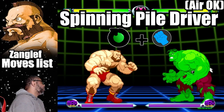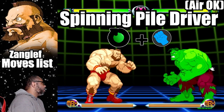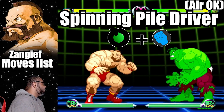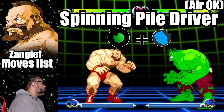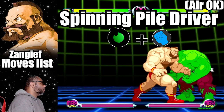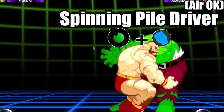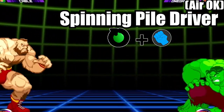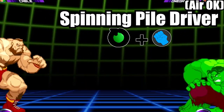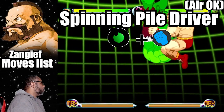Starting off this list is the Spinning Pile Driver. The Spinning Pile Driver is a move where Zangief grabs the opponent and spins them around while doing the pile driver. To do the move, do a 360 motion on the joystick and press any punch button. This move is Zangief's signature move and is what he's mostly known for.